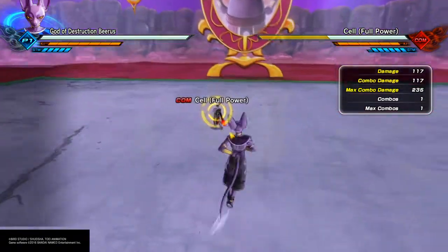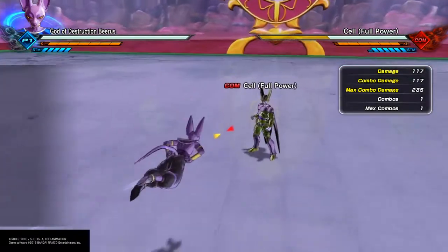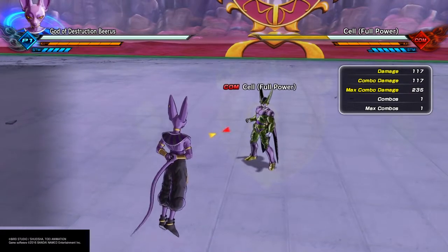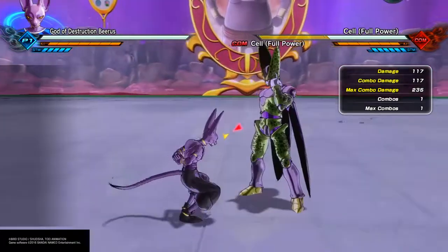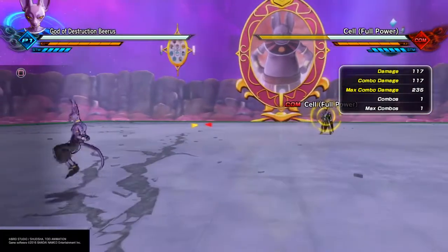Reason one: he's a character that has the healing super soul, 'Very Well, I Shall Return' — meaning as long as I perfect block, I'll gain some health back. Reason two: he does not have an invisible back hit, which I'll demonstrate in a moment.